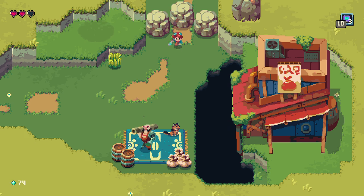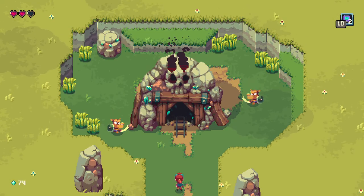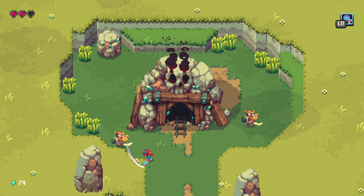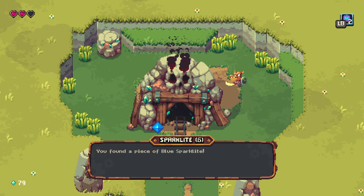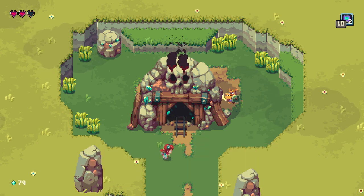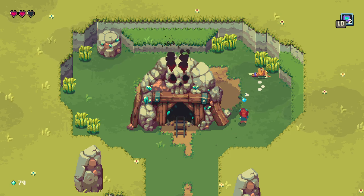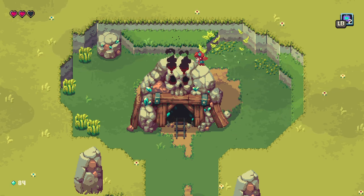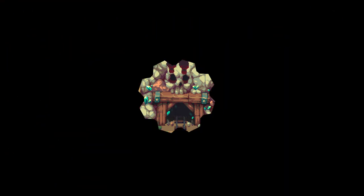LB is how we drop a mine. Boop — booyah! Let's keep going. Uh-oh. Sparklight 5 — you found a piece of blue sparklight, this is worth five pieces of sparklight. I'm just going to leave that thing out there, I'm not going to blow it up.